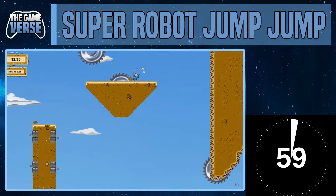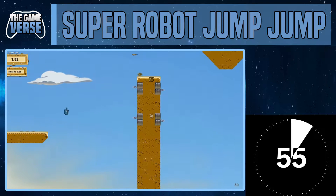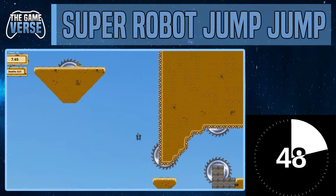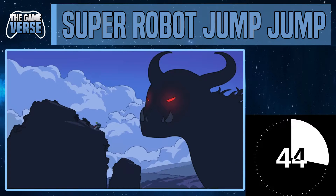Super Robot Jump Jump is a 2D platformer where you control a robot and you jump jump. It has an extremely simple design both in art and gameplay which completely works. I instantly felt attached to my little robot buddy. I love the art style and design of both the characters and the levels, and the fact that there's even a voice acted storyline behind your little robot's adventure is really nice.